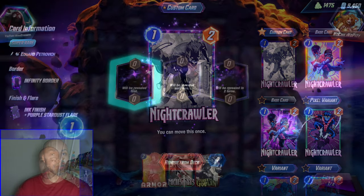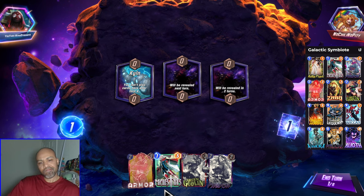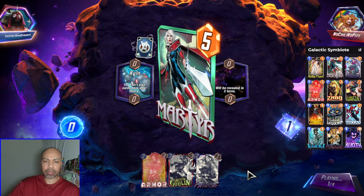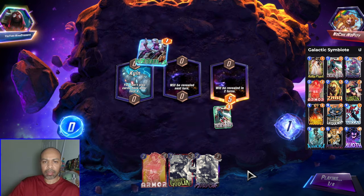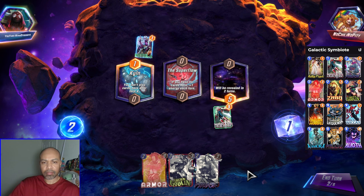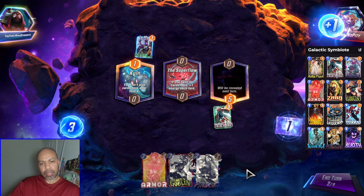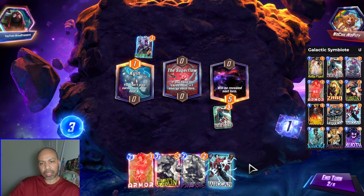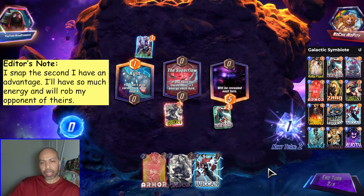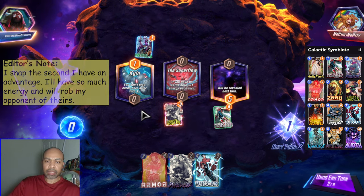Jeff also works. First up, we have No Chili No Pity. Get the Martyr down right — I don't necessarily want her leaving Kiln. Super Flow is nice because I can get the Green Goblin into the Wiccan, so I can rob them of their power. I can play Wiccan left.